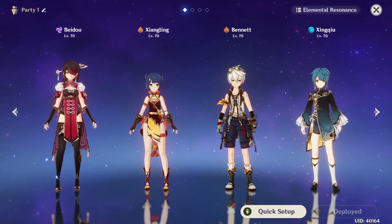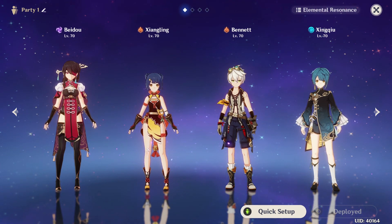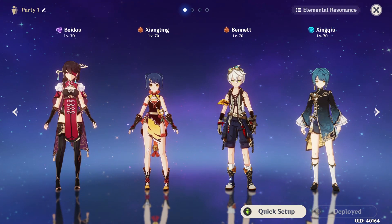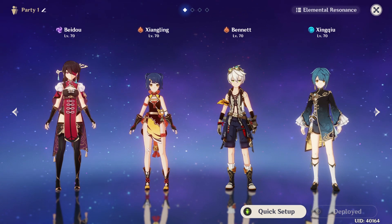For team 2, I would suggest just a little change and go with a double pyro team: Beidou main DPS, Xiangling support DPS, Bennett healer, and now Xingqiu moved into the elemental support position. This team takes advantage of the double pyro resonance boost and vaporize support. Also, with Xiangling's extremely offensive support kit, you can turn Beidou into a raid boss.